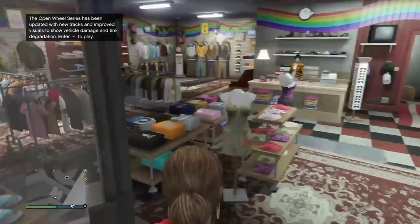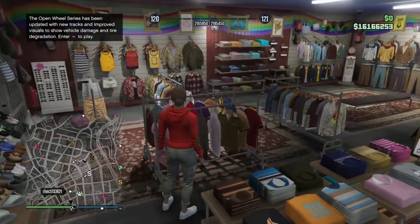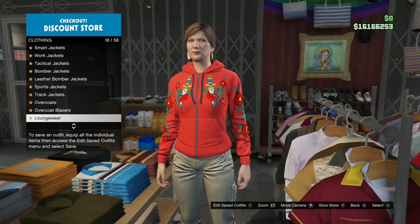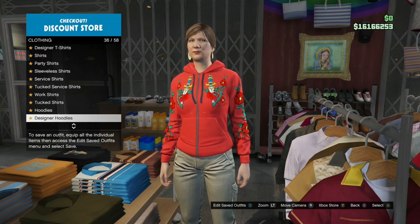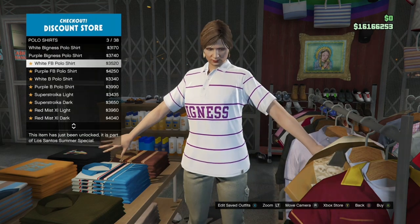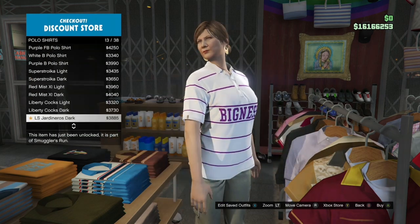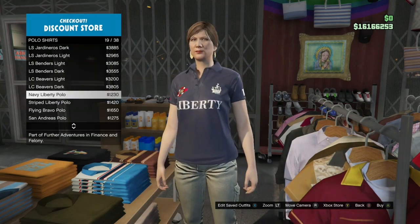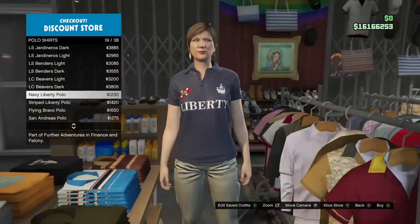Once you get inside the clothing store, first make your way over to the top section, go to polo shirts, and buy the navy liberty polo shirt. Just come to the top section, go to polo shirts, and buy this one right here — the navy liberty polo shirt.